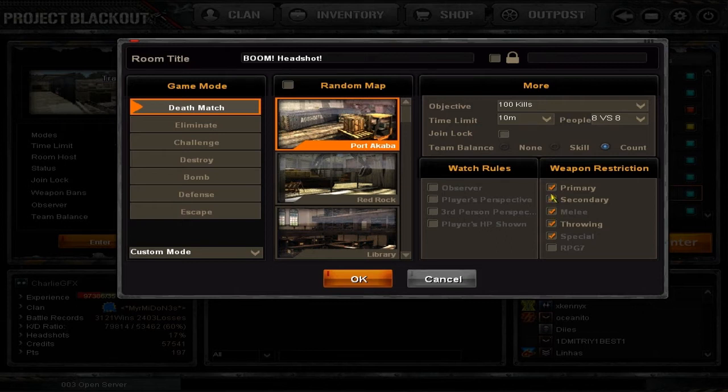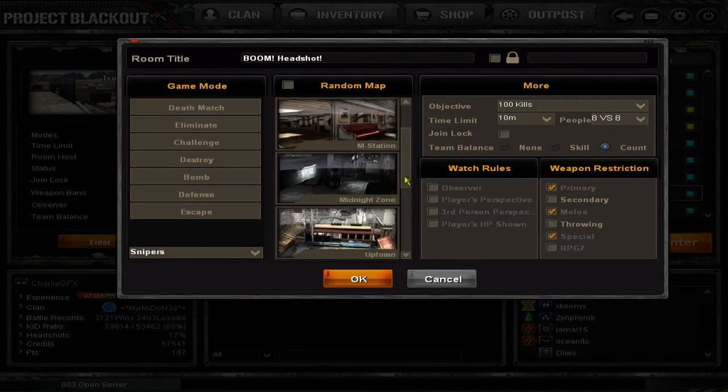Weapon Restrictions are the weapons that people are allowed to use in the game. For example if I want a pistol only, I remove primaries - that makes it pistol only secondary. If I want a knife only, I remove primary and secondary and have melee only. You can also have a custom game mode instead of deathmatch - maybe you want to make a sniper only. Come to the bottom left, hit this, and you've got Deathmatch Shotguns, Bomb Shotguns, and Snipers. A little tip: when doing a sniper game, do not check secondary and throwing, because it's pretty annoying to have secondaries and throwables in a sniper match.